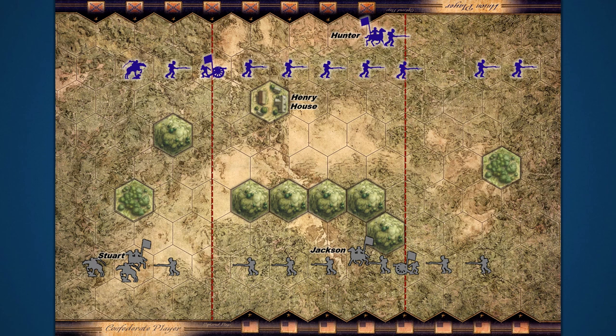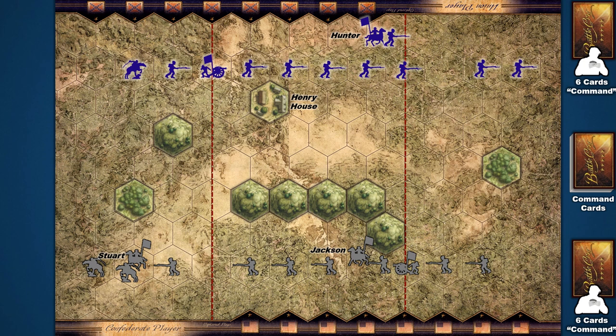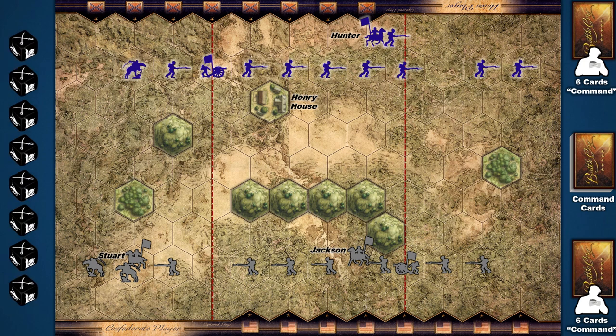Finally, thoroughly shuffle the command card deck, and deal each player the number of command cards allotted by the scenario. These cards become the player's starting hand. Then, make sure the game's battle dice are near the game board, as well as any reference cards you might need, and you're ready to begin playing the game. Now, let's learn more about the sequence of play.